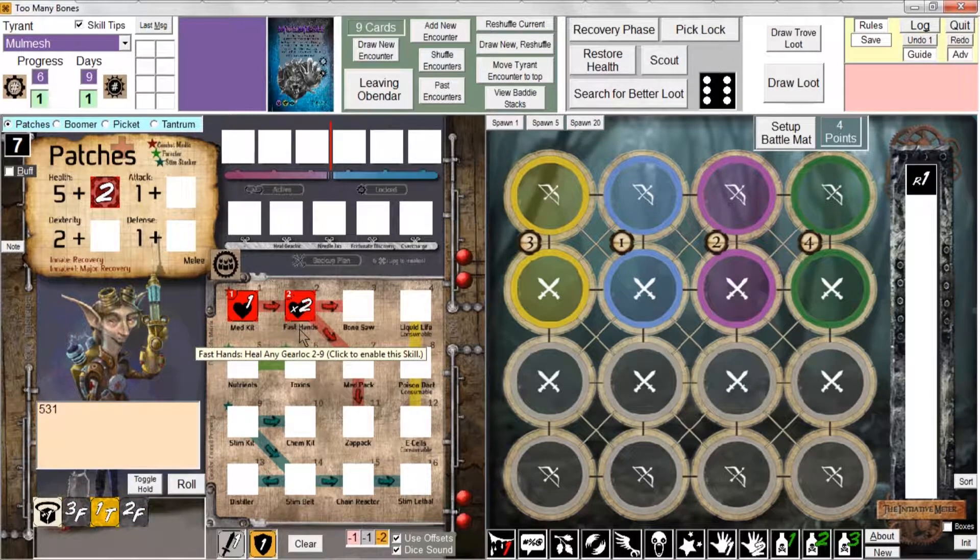I got another save plus one and no lever whatsoever. So I'm going to demonstrate by control-left-clicking on the lever die to set myself three lever. Let's say one of those turned out to be one lever, giving me a save plus one. I apply the plus one to that one lever die and save it - now I've achieved five lever. I'll control-click to crack that lock, then right-click to discard the three lever die.